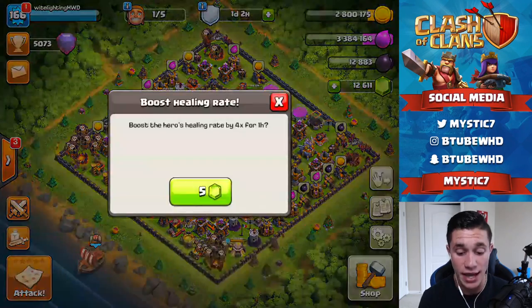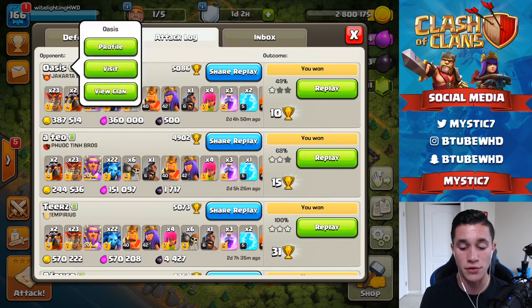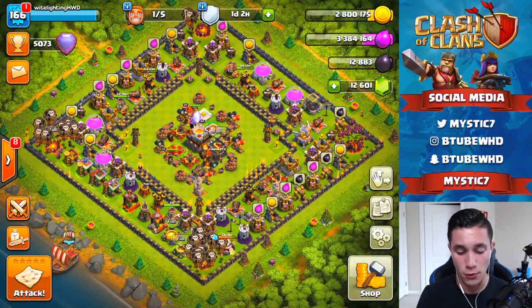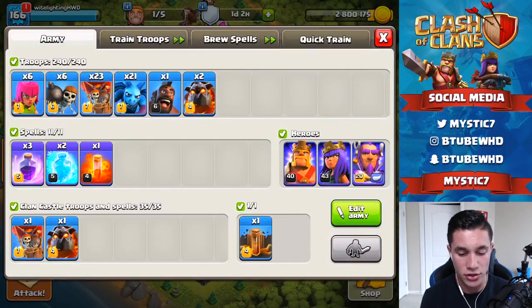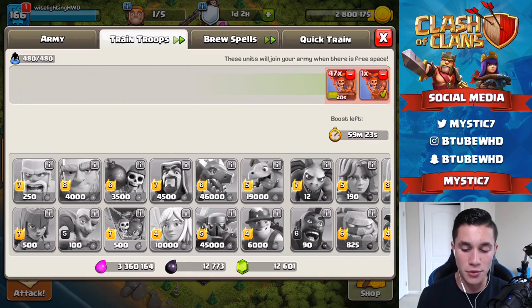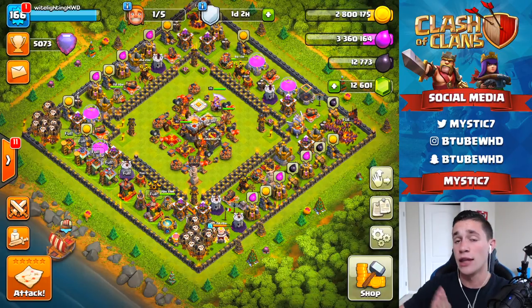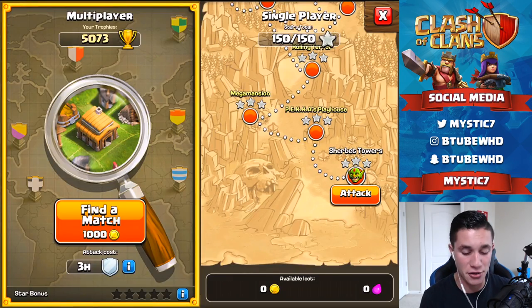I'm actually pretty excited — I haven't attacked in two days and four hours. The last attack was a 49% one star, which I was very pissed about because it was against a legend leaguer for 30 cups. Let me train up my balloon army — balloons are 500 elixir a piece to train, which is nuts. We're going to do all haste spells: 11 haste spells, 48 balloons. That's going to go horribly but I'm ready. Let's get one legends league attack with our normal army first, then we'll come back and use the balloon zoom event strategy.